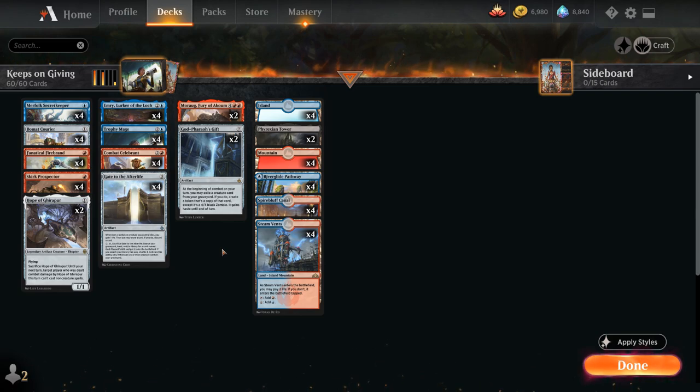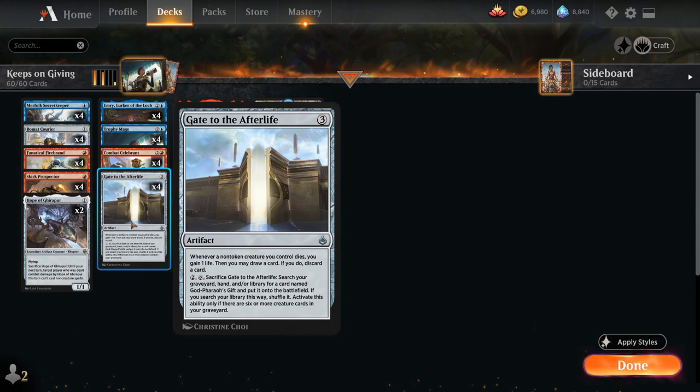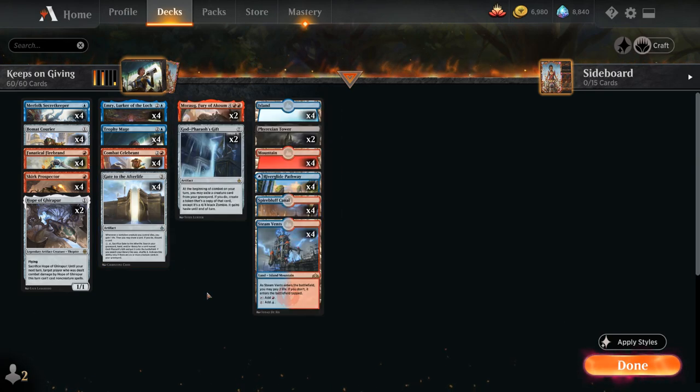Something else that makes this deck exciting is Trophy Mage — a 3-mana 2/2 from Kaladesh Remastered. When it enters the battlefield, it lets us search our library for an artifact card with converted mana cost 3, reveal it, and put it into our hand. This gives us redundancy to find our Gate to the Afterlife, which we didn't have before. And at 1 mana we've got a whole host of creatures that can easily be sacrificed to keep filling the graveyard.